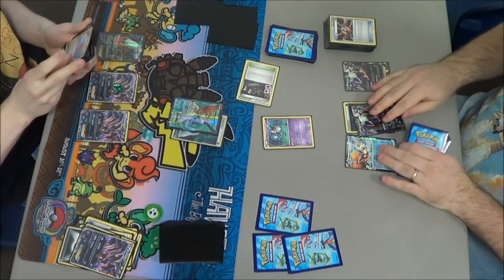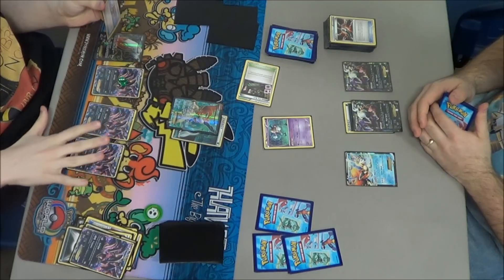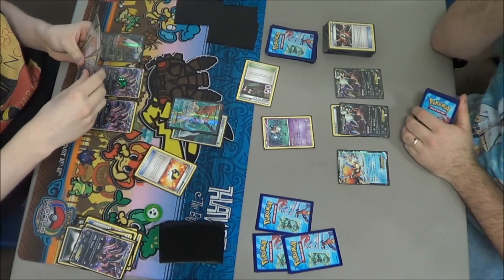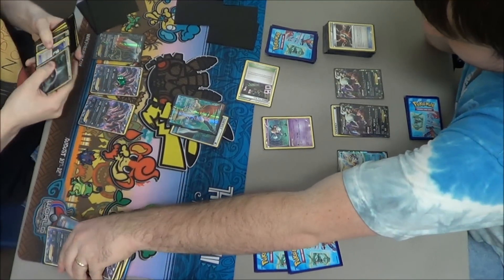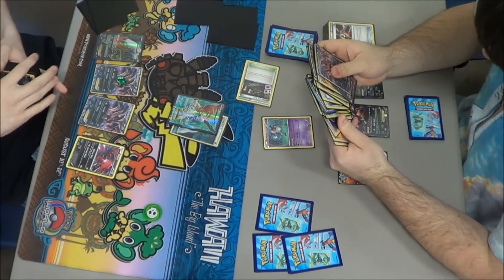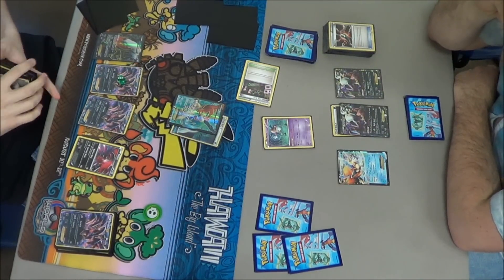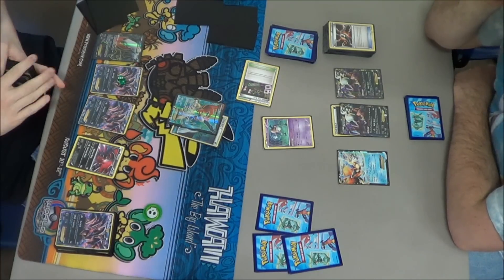When it's a simultaneous knockout — when both your and your opponent's active Pokemon are knocked out — your opponent sends up their Pokemon first if you're the one who attacked last turn. If your opponent attacked and knocked themselves out, then you promote the other way around. He has options, but I'm in a pretty good spot with Mr. Mime up there, which I'm more than happy to sacrifice.